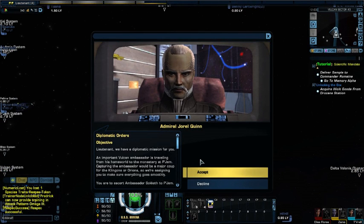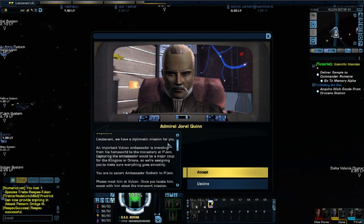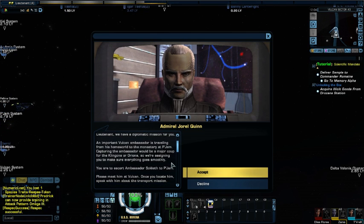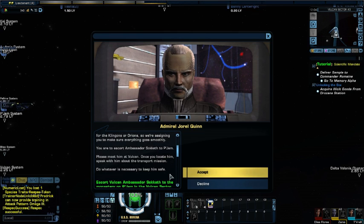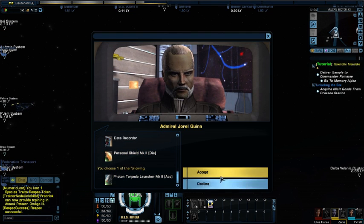Alright, Lieutenant, we have a diplomatic mission for you. An important Vulcan ambassador is traveling from his home world to the monastery at Pajam. Capturing the ambassador would be a major coup for the Klingons or Orions, so we're assigning you to make sure everything goes smoothly. You are to escort Ambassador Soketh to Pajam. Please meet him at Vulcan, speak with him about the transport mission, and do whatever is necessary to keep him safe.